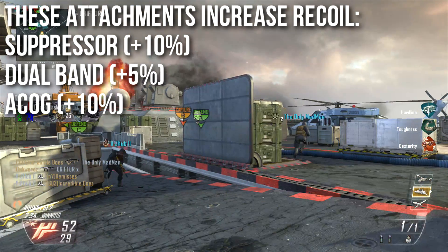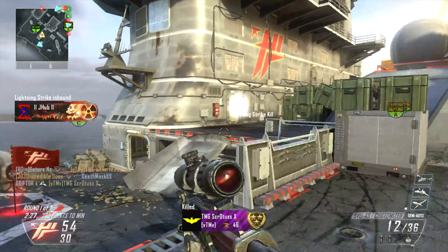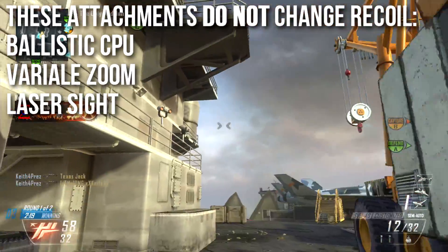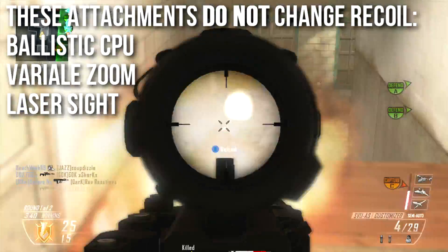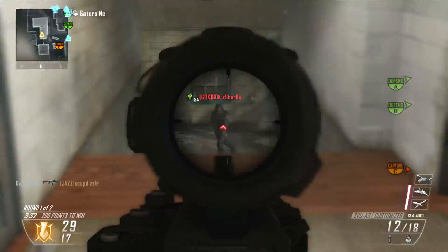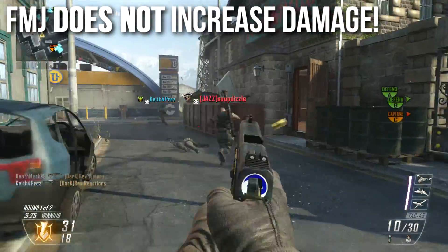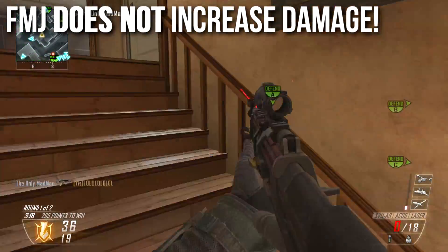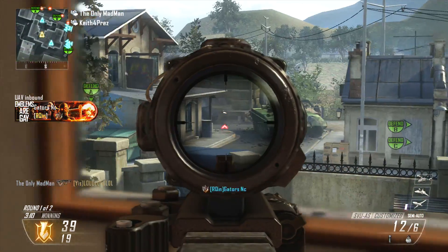In practice, since the sniper rifle shoots relatively slowly and recoil is easy to control, you probably won't have a big problem with those increases. The following attachments do not change the recoil — I've tested all of them repeatedly. The ballistic CPU does not change recoil; it changes idle sway only. The variable zoom does not change recoil on sniper rifles (it does on LMGs). The laser sight has no effect on recoil or accuracy — it's hipfire only. And critically: FMJ does not increase damage. It does not increase raw damage, shots-to-kill, multipliers, or anything. FMJ just allows you to shoot through walls better — it removes the penalty that walls apply to damage, and that's it.